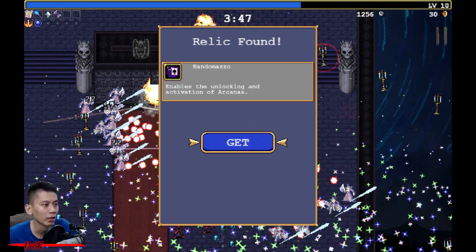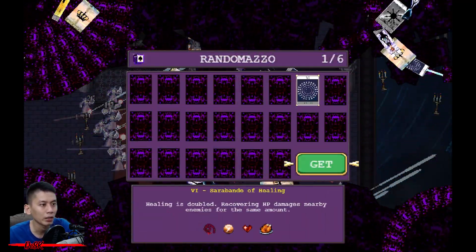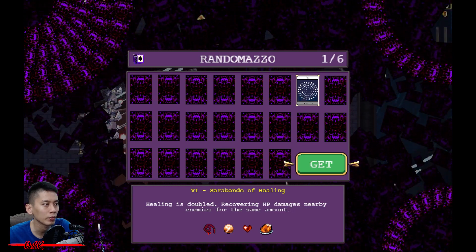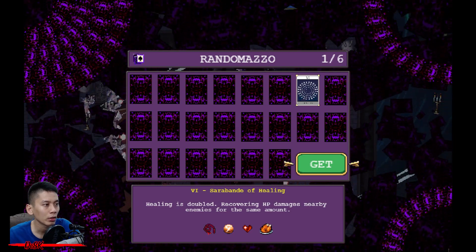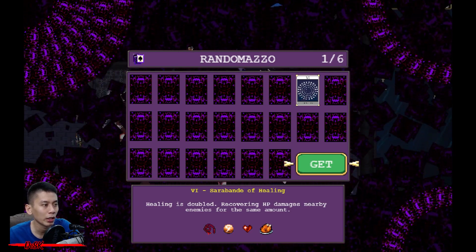And here you go — you have unlocked the Random Mazo and the first Arcana: Band of Healing. It doubles the healing effect, recovering HP and damaging nearby enemies for the same amount. It is good to use with Bloody Tear, Soul Eater, Tiramisu, Four Chicken, and Revive.